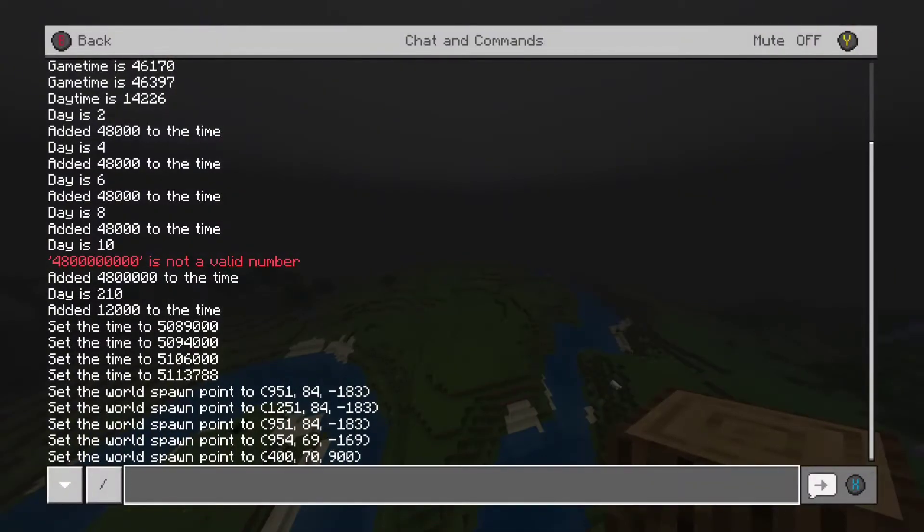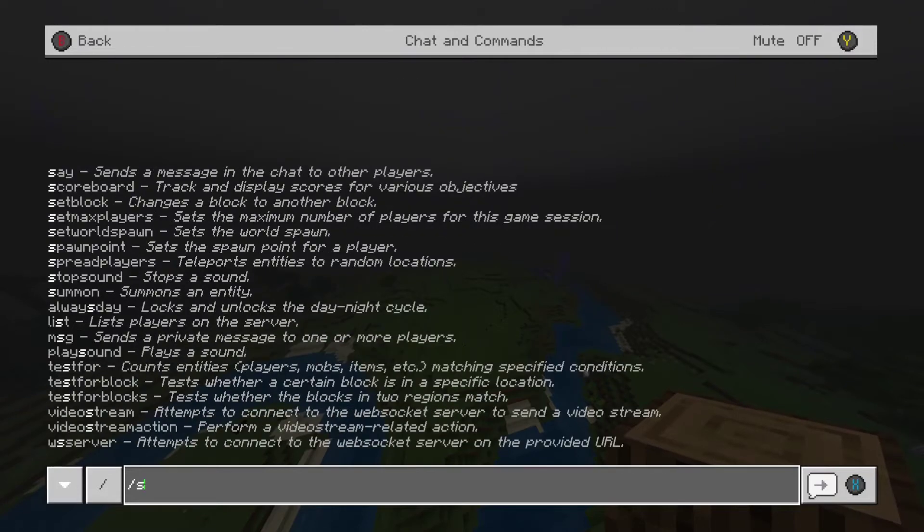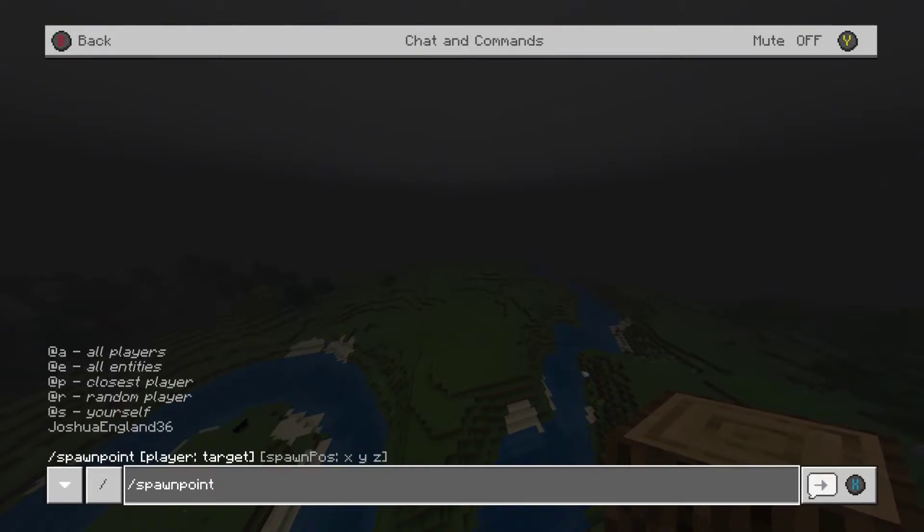Now we're going to go through the spawn point command — it's basically the exact same thing, so I won't repeat everything. You type slash spawn point, and now instead of a position you'll see a target selector, so you have to choose the person.